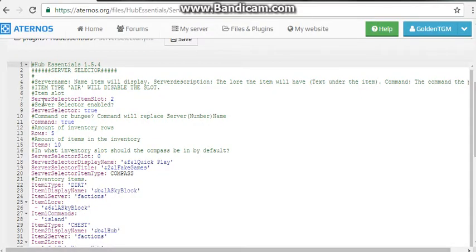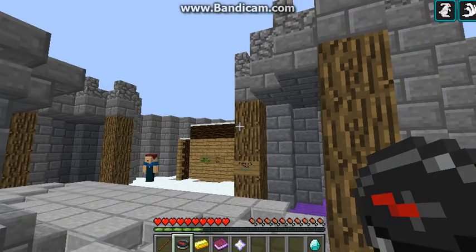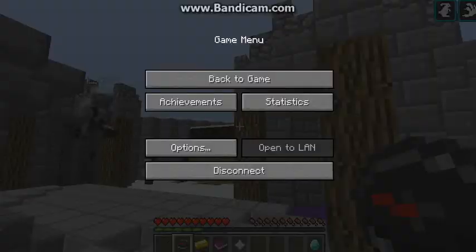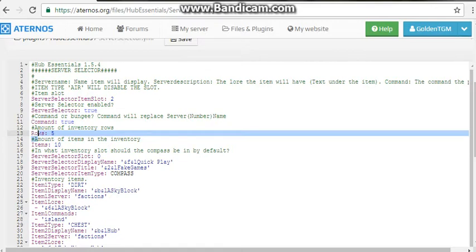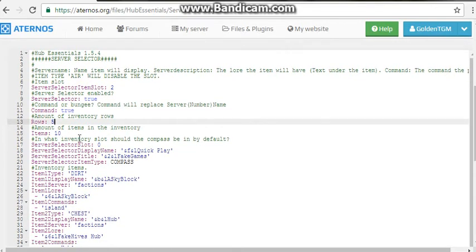In the config, set Server Selector item slot to 2. Click play and make sure Server Selector is set to true. Set the command. Amount of inventory rows — mine is 5, yours might be 1. Amount of items in inventory is 10 because my games count is 10 — set it to match your own game count.